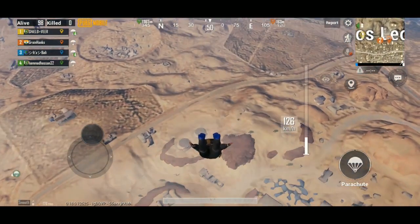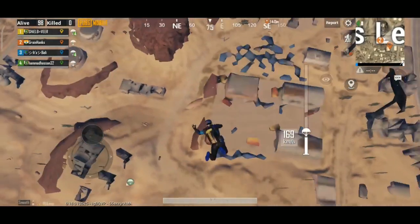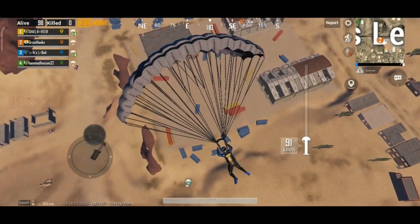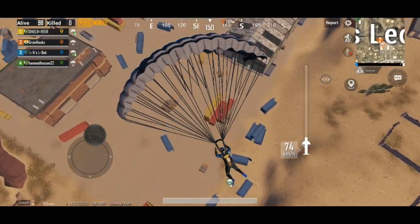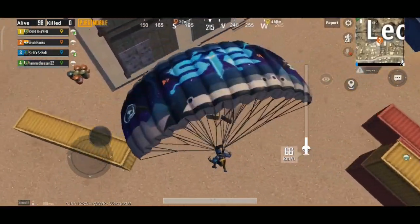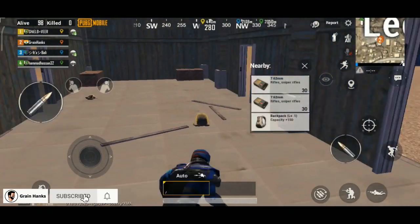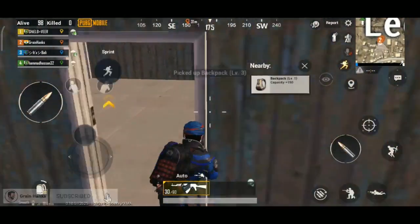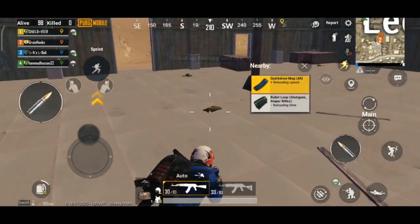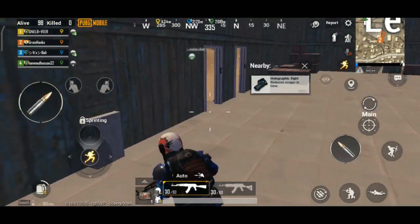Where are we going if you want to find the vending machine? Where will we find its vending machine? We will find some items here. Wait and see — this view of vending machines is great. If there are enemies then there will be guns to kill them, so we have guns here: level 3 bag, 3x scope, level 3 vest.